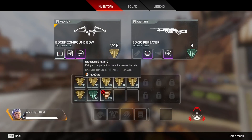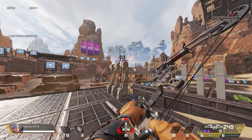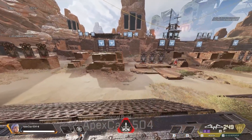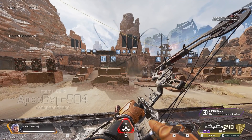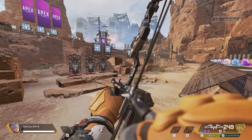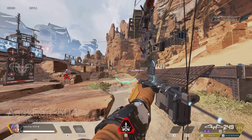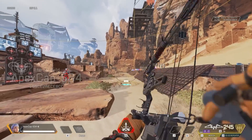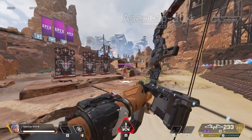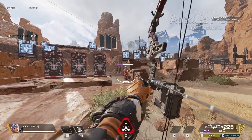Now it gets ridiculous because you also get Dead Eye's Tempo. 'Firing at the perfect moment increases fire rate.' What this does is give you a minigame. You'll notice in the middle of the screen when I'm firing it goes blue - look at the other reticle indicator. You fire at the right moment and it goes blue, blue. You have to change the rate at which you fire, so it's actually kind of difficult.